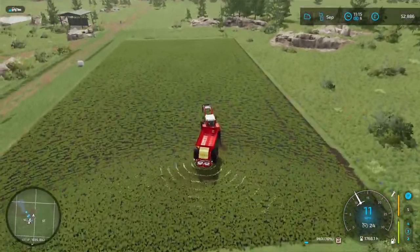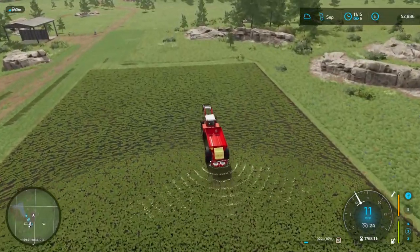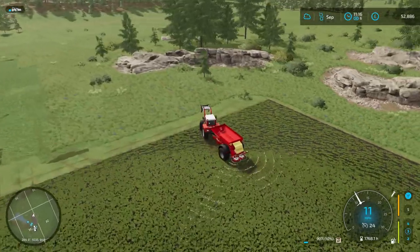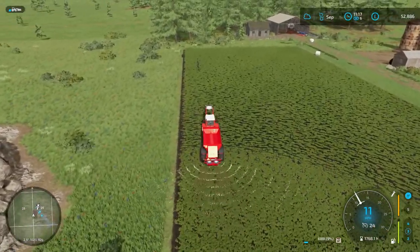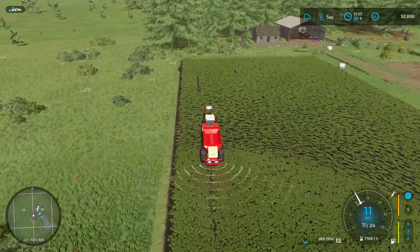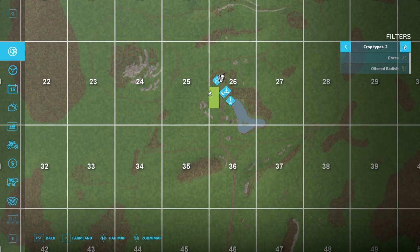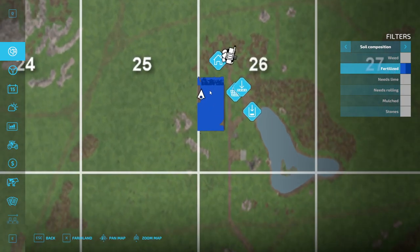To see which areas you've fertilized, press Escape and go to the top map. Under Filters, find 'Fertilized' and zoom in. Light blue means fertilized once; dark blue means twice. You can't fertilize twice in the same month — first application this month, second next month. The ideal sequence is: fertilize when you seed, then fertilize again at stage one growth. I didn't get to fertilize yesterday as we ran out of time.